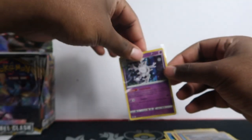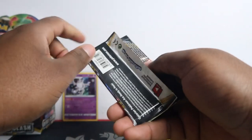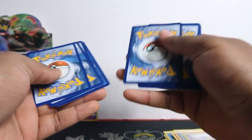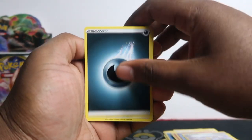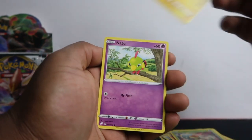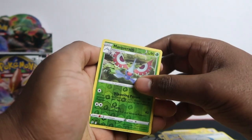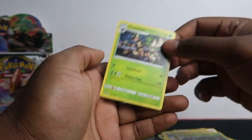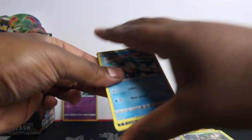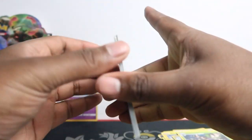Am I pronouncing that right — Cursola? Nice card. Where are my sleeves? We've got to sleeve them up. We'll make the first pile a holo pile. Also if you're new here, make sure to subscribe — we're going to be opening tons of this. This is my second early video, so if you like Sword and Shield or if you like openings in general, make sure to subscribe. Next pack: Tranquil, Horror Energy, Heatmore, Meditite, Grubbin, Electabuzz, Natu on edge, and then Trevenant.